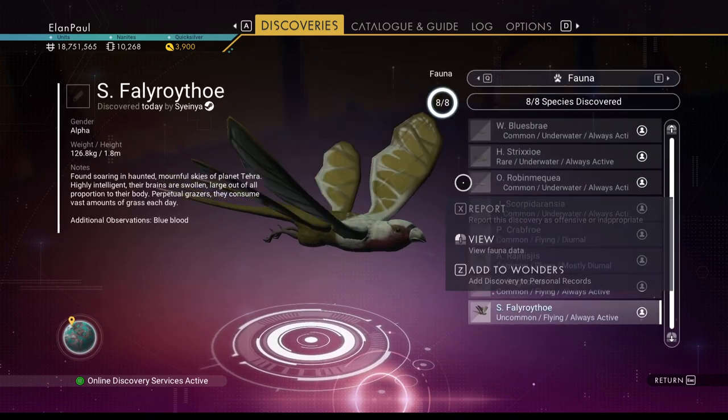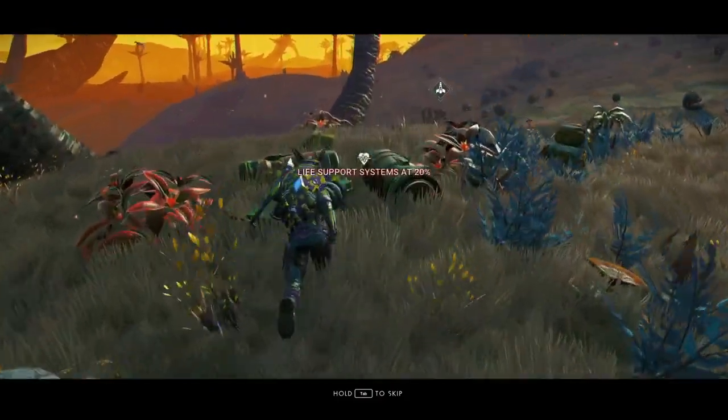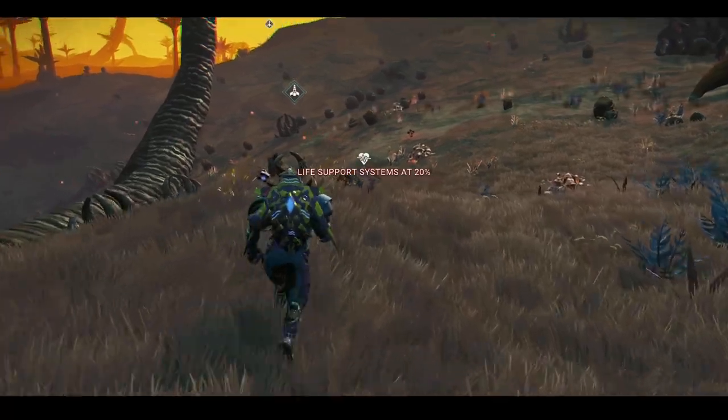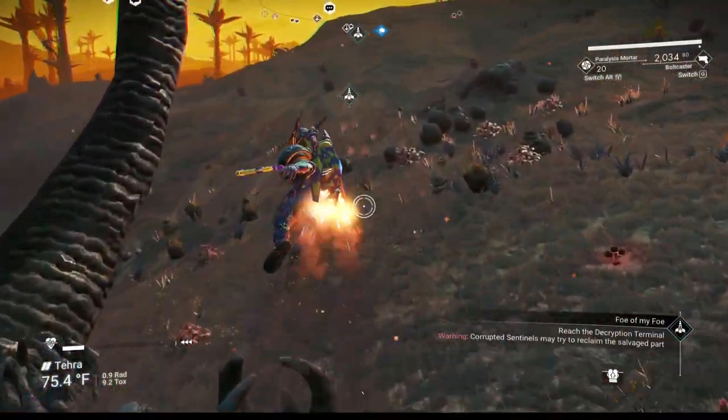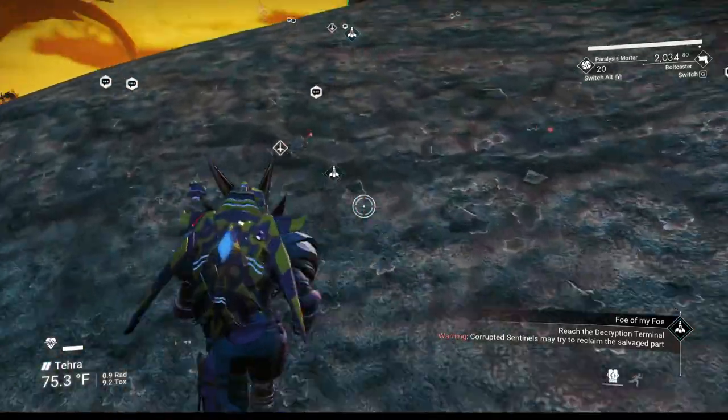2,000 nanites — very, very nice! I do recommend doing the animal scanning if you want an extra couple thousand nanites. We got five creatures. All right, we're going to head back to the ship as instructed and get to the decryption terminal.